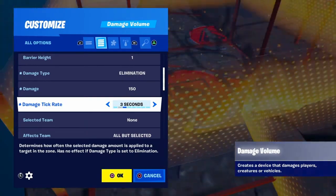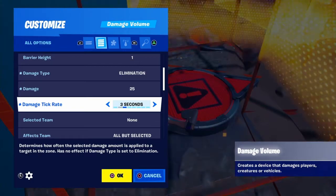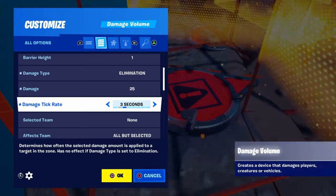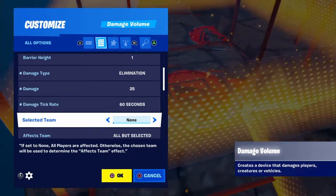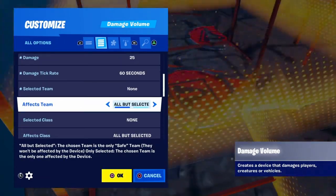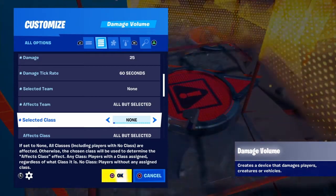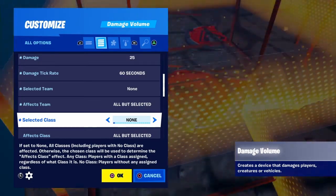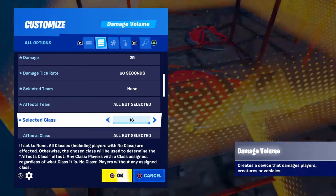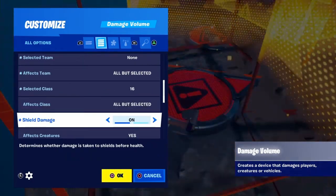The damage stat controls how much damage is dealt per interval, and you set the interval in seconds: 1, 2, 3, 5, 10, 20, 30, or 60 seconds. You can also select which team it affects — team 1 through 50 — and set it to affect all but selected or only selected. For affected class, options include no class, any class, or classes 1 through 16.